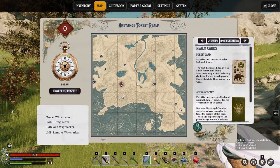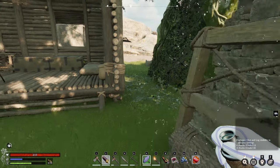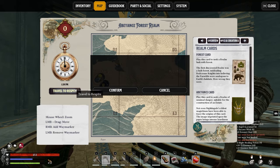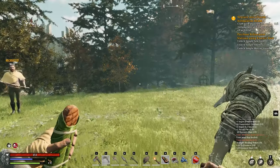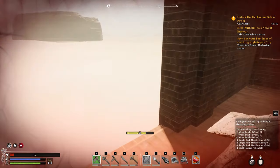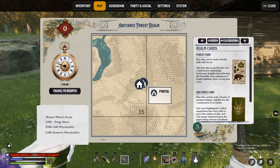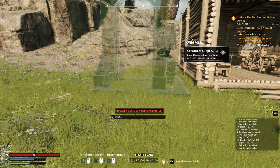You can fast travel back to your base whenever you want using the 'travel to respite' button to the left of your map. Fast travel is limited to just one point — only the location listed as your respite can be teleported to. The good news is that fast travel is unlimited, instant, and has no cooldown, so feel free to use it even when trying to escape death in a sticky situation. Because you can only have one respite point, I suggest building it next to the portal — I didn't do this and wasted a lot of time running from my base back to the portal until I could craft my own.